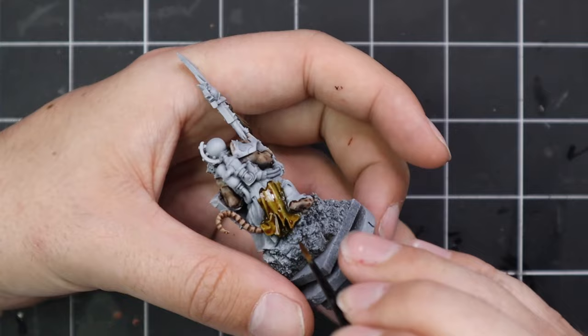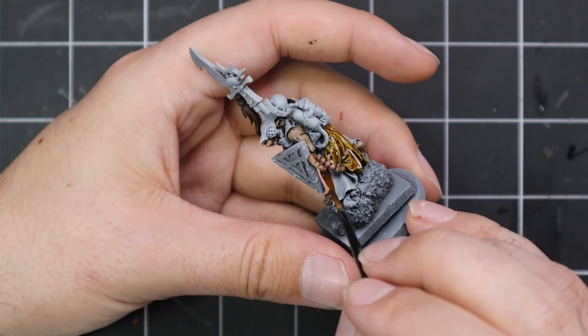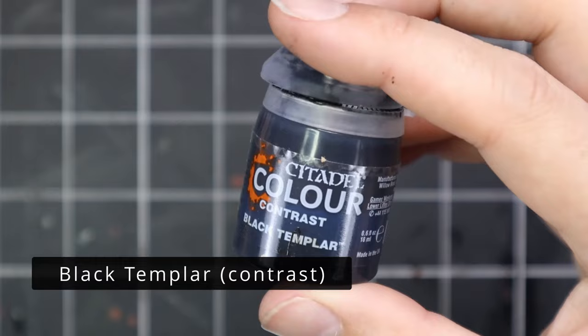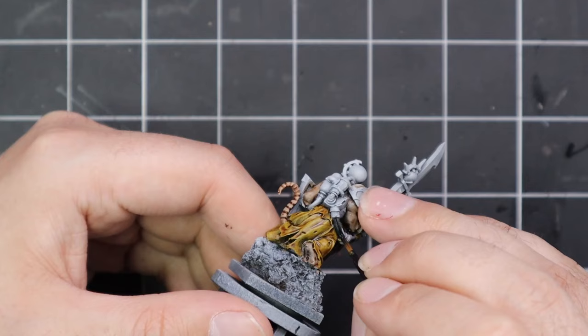Obviously these are Skaven, so even though they have yellow cloth they're not bright and vibrant and beautiful like Elven — it's going to be dirty and grimy and dark. So Nazdreg Yellow was the perfect yellow starting point; it's a really dark browny mustard colour, a really nice tone and the contrast for it is fantastic. I applied that to all the cloth, the inner parts of the shield, and bits of fabric hanging off his weapon. Black Templar contrast was then brought in just for piping and connecting ducts — all those weird bits that connect his power pack to his big spear weapon.